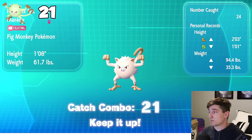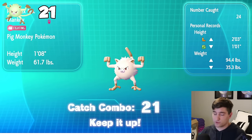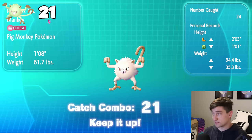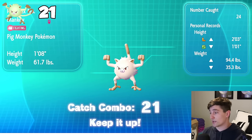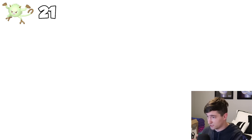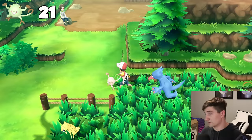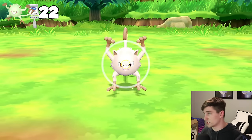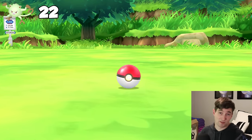I just got to a catch combo of 21, which means Mankey's spawn rate is higher now than it even was before after the original boost. On top of that, we now have a 1 in 372 chance that Mankey is going to be shiny if it spawns in right after we catch another Mankey. If one spawns in and we don't catch the first one, it'll be the 1 in 1024 shiny chance. We'll keep going until we have the 31 catch combo.